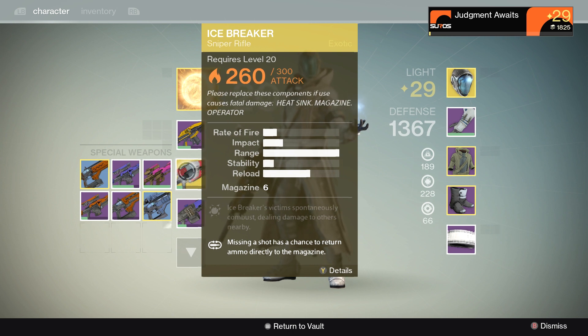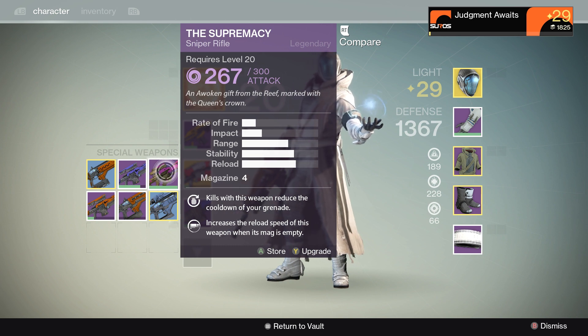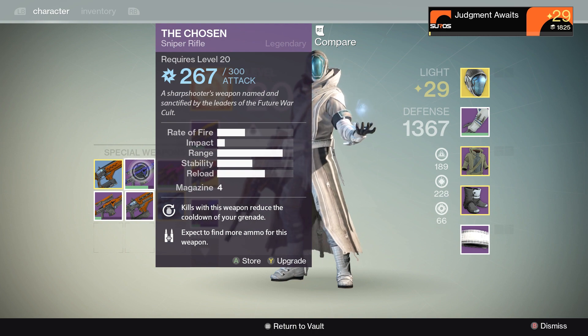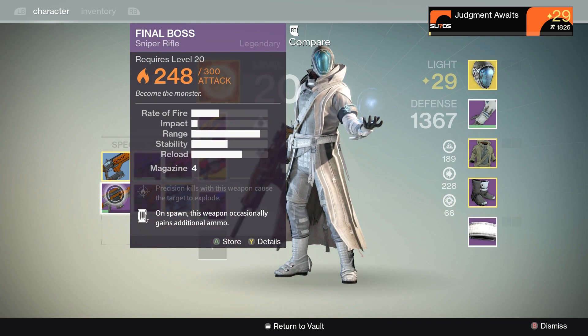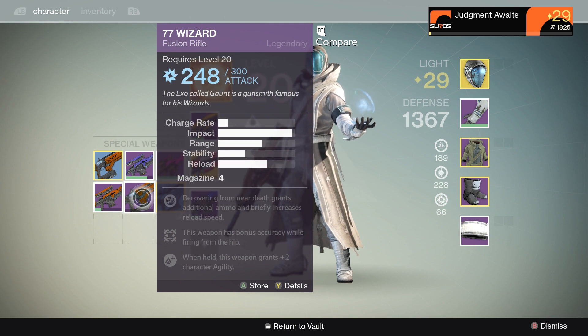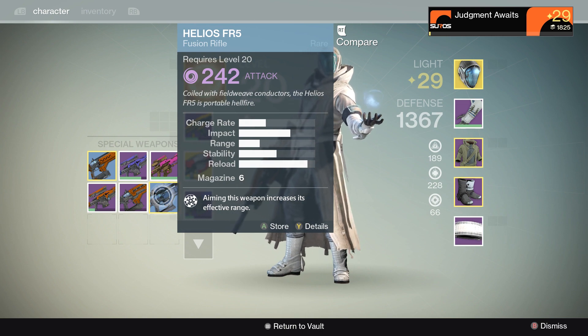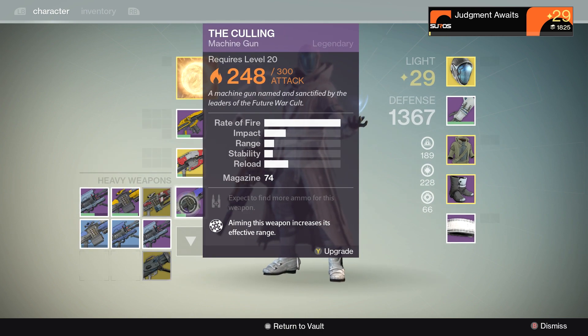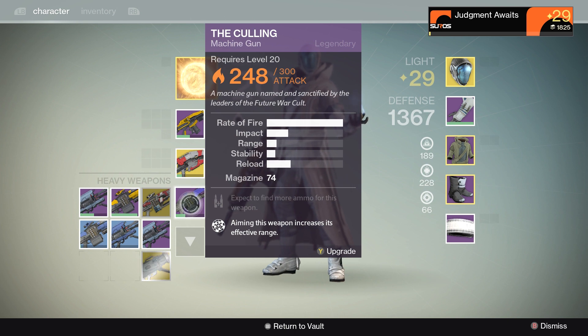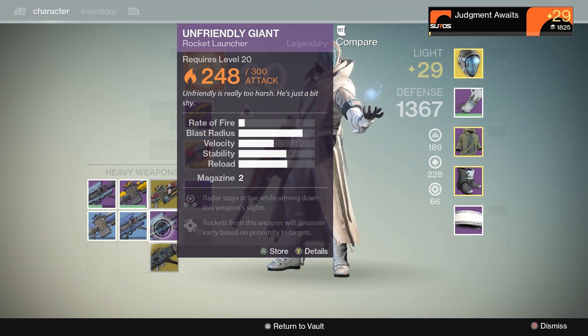I actually have two Icebreakers, but I do have some nice legendary ones. There is a void damage one, I've got another void damage sniper rifle — I'll show you in a minute — and there's an arc damage legendary sniper rifle. I'm kind of lacking in the fusion department, but here is a solar-powered one and an arc damage one. That is my only legendary fusion rifle. What I really want is a void damage fusion rifle, and I cannot get one. Here are my heavies — The Culling, solar-powered.